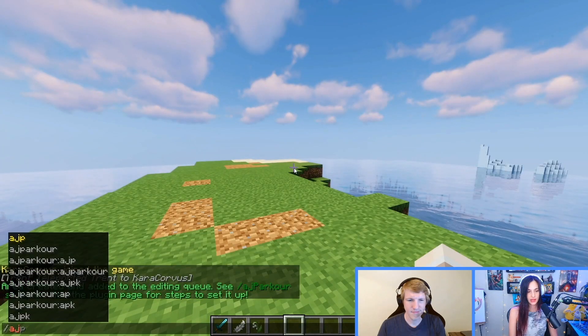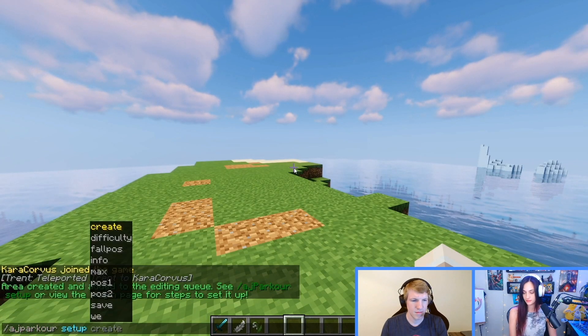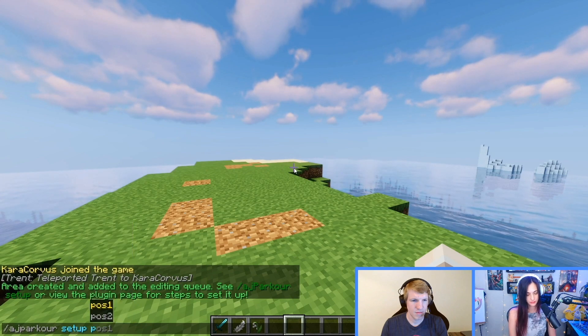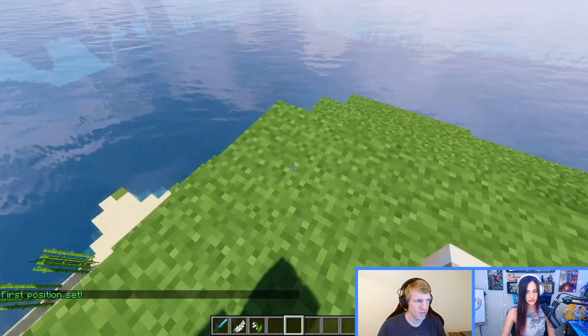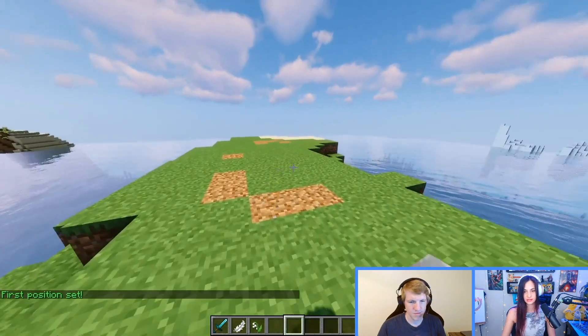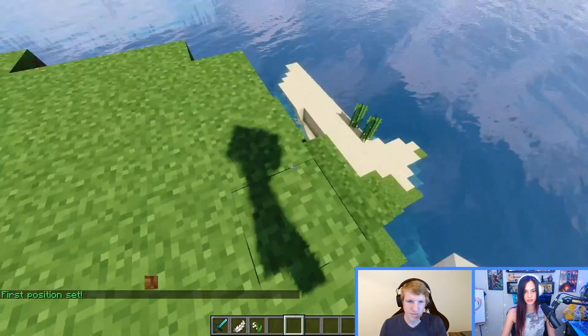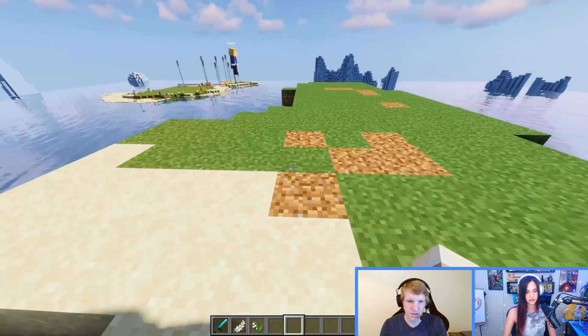Usually if there are any hills or trees, you can do AJ Parkour Setup Position 1 to get above all that. But because there's no trees on this island, it's very convenient. So we're going to set it here first — this is Position 1. We're going to go all the way over here and take this as Position 2.